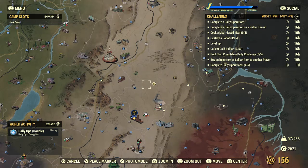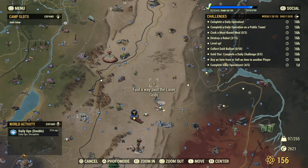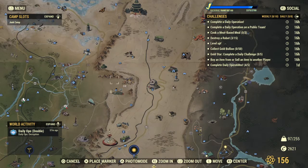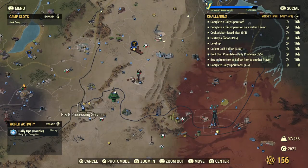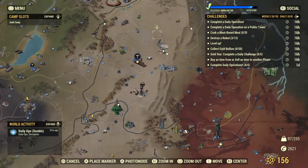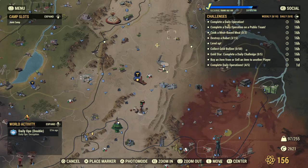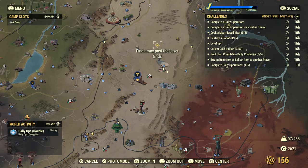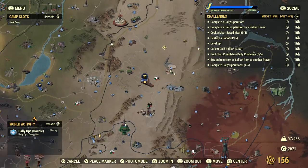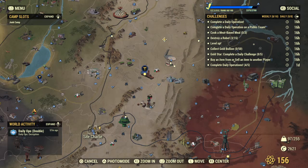Another good farming location for lead is at Site Alpha, Site Bravo, and Site Charlie. Right here is Site Charlie — these are the stations where you go to launch nukes. Site Alpha is right here where I'm at, Site Bravo is up here, and Site Charlie is right there.